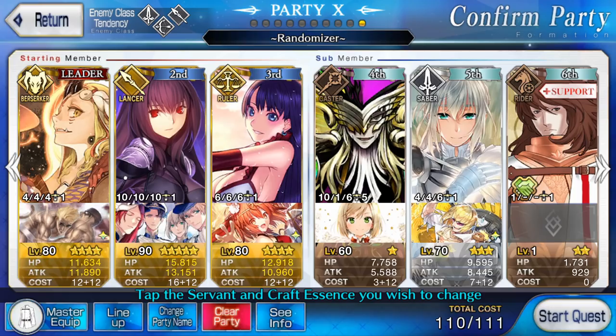I didn't put too much thought into the CEs, but I'm pretty satisfied with these. The cost is very strict but it worked out. Mainly, I'm hoping that Ibaraki does not die early on and that she can get her NP off — she won't be getting two NPs off for sure. One thing I'm worried about is that the NP gain for all of the front line is pretty terrible, so I will most likely have to rely on Brave Chains and hopefully some crits, although even the star gen is very bad. Hopefully Martha can generate some stars. If someone dies, we can get Mozart in to instantly generate a ton of stars, and if everything else fails, Bedivere will clutch it at the end.